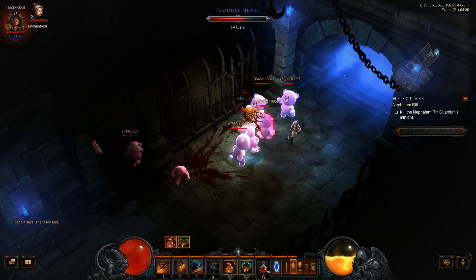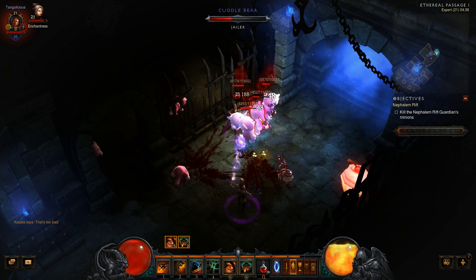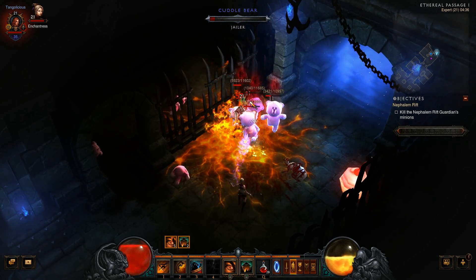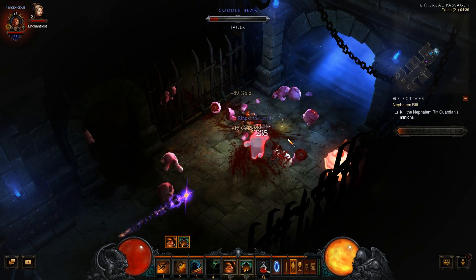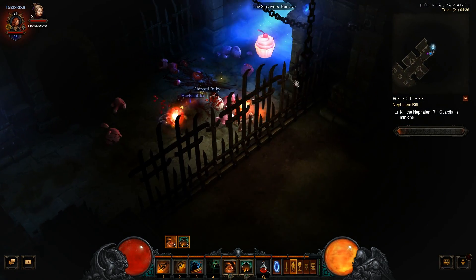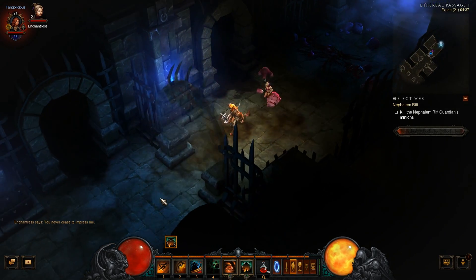And behold... the Cuddle Bears! This Rift is perhaps one of the most entertaining ones I have seen so far. I've seen videos of people finding the cow level, but so far I have not seen the Cuddle Bears. Oh, and look — a Cupcake! I think those are health buffs.